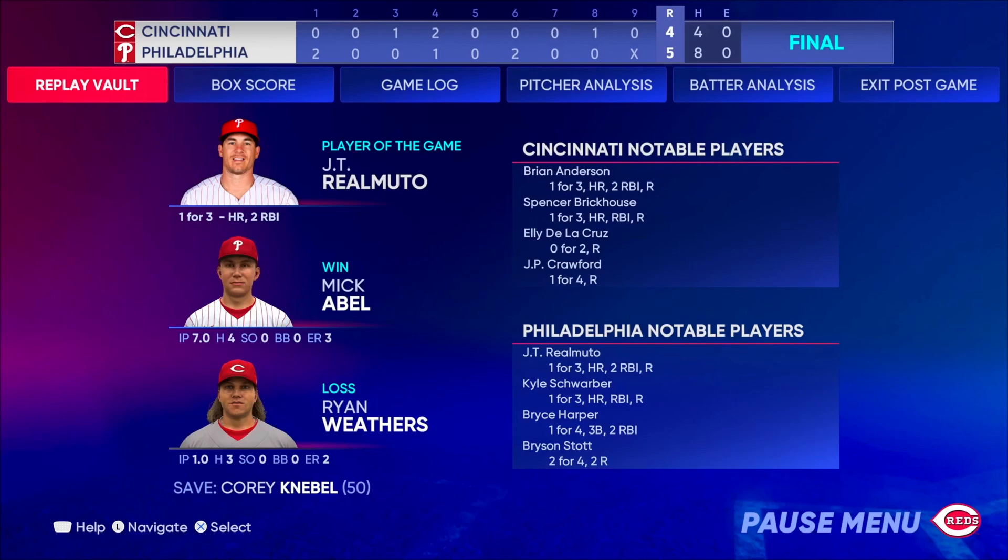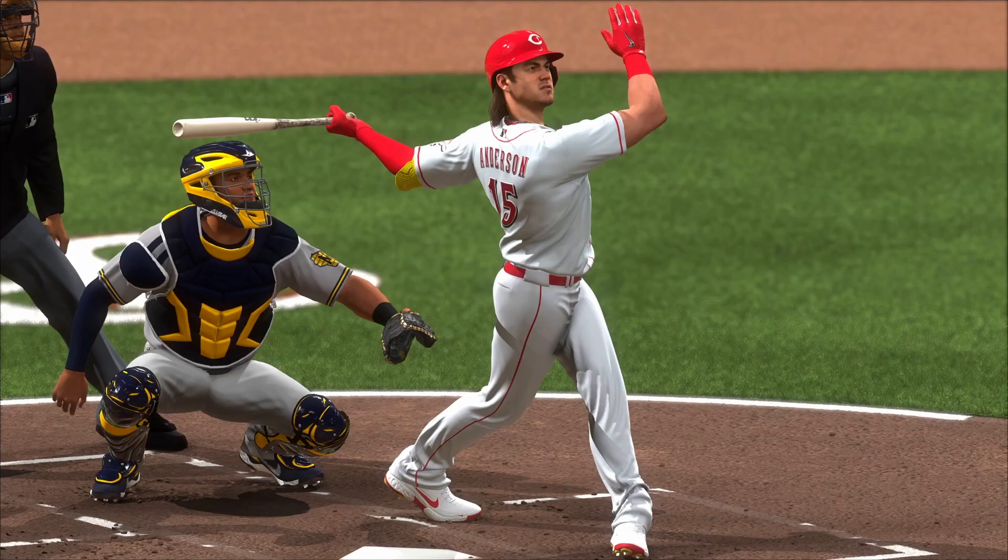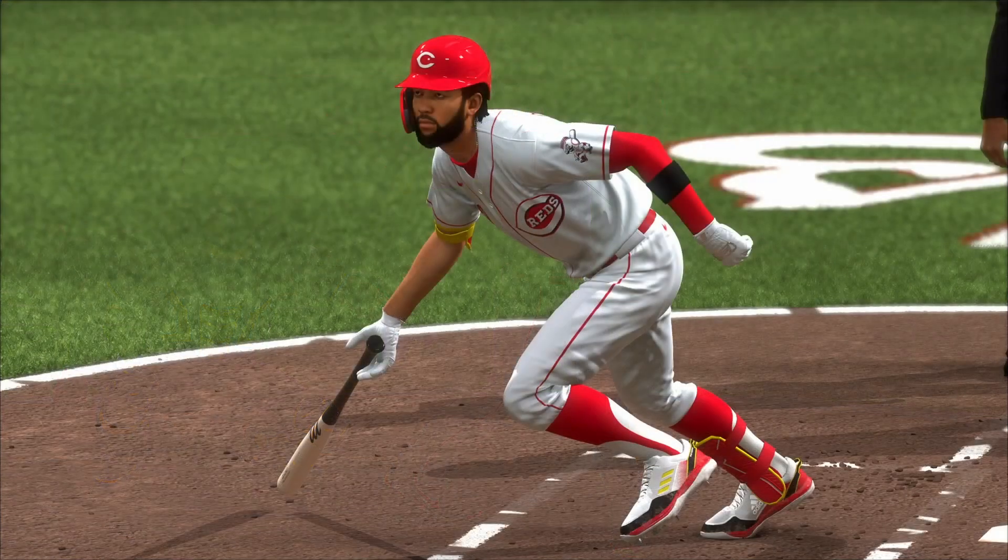The Reds have still yet to make the playoffs under this new regime in Cincinnati. Last year they missed out because of an absolutely monumental collapse in the month of August. This year, missing out because of some crazy playoff dynamics at the end of the season, plus a slow start that definitely cost them as well. The Redlegs will now look to head into the offseason and prepare for the 2026 campaign — hopefully the year this Reds regime finally makes the playoffs. That's going to wrap things up for this edition of the Cincinnati Reds franchise here in MLB The Show 22. I've been your host, Jersey Born — can these Reds catch a break? Come on.